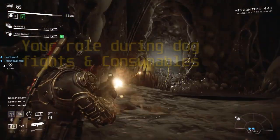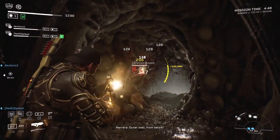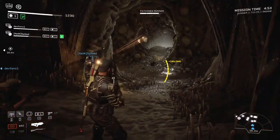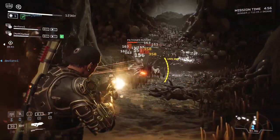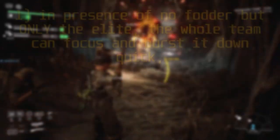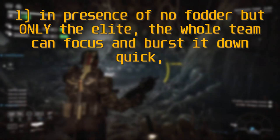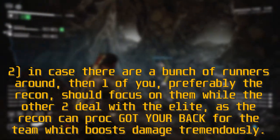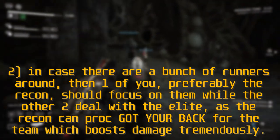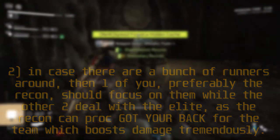This brings us to our next topic: your role during big fights and consumables. Managing roles during fights — communicate so you all know what to do and don't end up doubling up resources or efforts, such as putting down double cryos or two guys focusing the same lane and getting overrun from the other. As a team you need to make quick decisions. In the presence of no fodder but only the elite, the whole team can focus and burst it down quickly. If there are a bunch of runners around, then one of you — preferably the recon — should focus on them while the other two deal with the elite, as the recon can proc your back for the team which boosts damage tremendously.